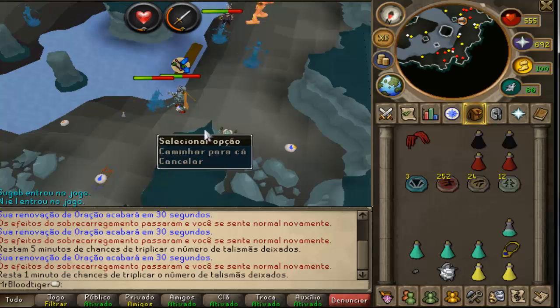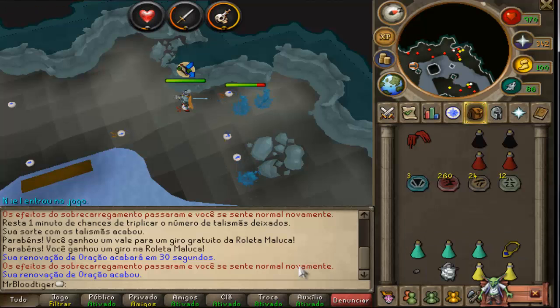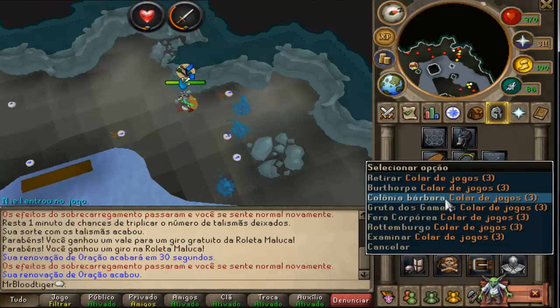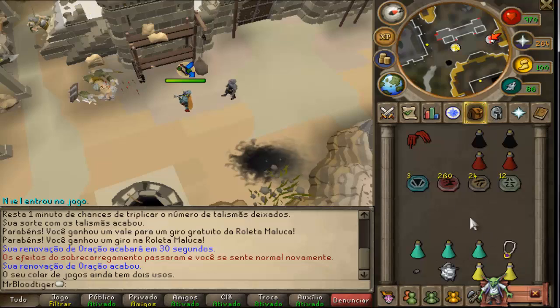You see my inventory — I collected lots of charms and a spin ticket. Watch me get like 1k again. I always get the 1k, you guys probably do too. Let's do the spin.